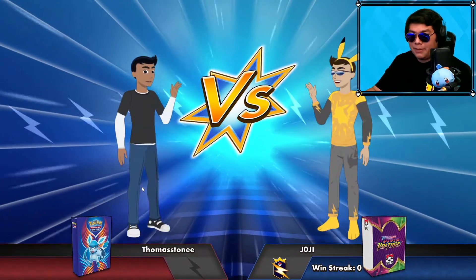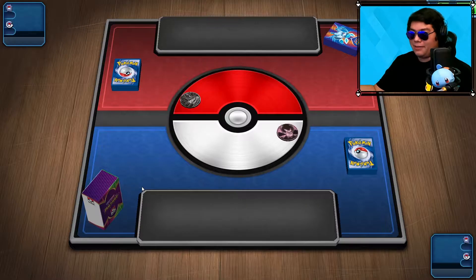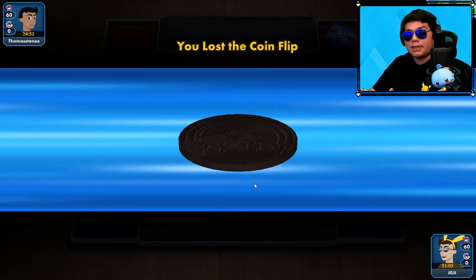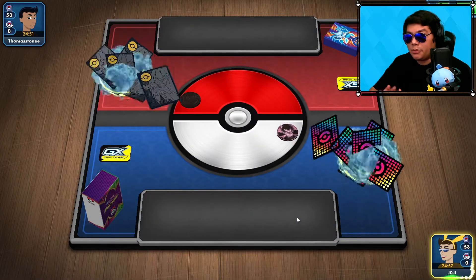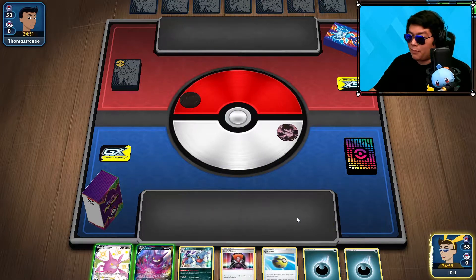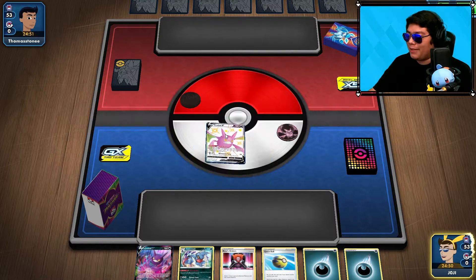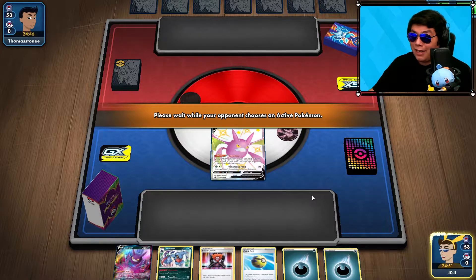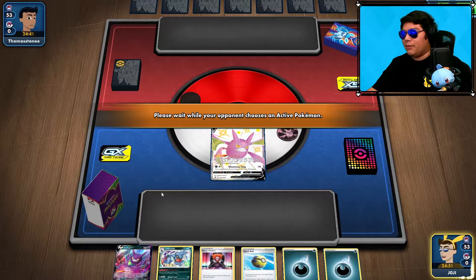We've got our first matchup. I don't know what it is based off the deck, but there is a Glaceon on it. There's a Tama Stone and a Tornadus coin, so maybe a Tornadus VMAX. I'm going first, which is ideal. Not ideal is having two Crobats out, but I'm going to put one down at least. I would have preferred maybe a Swablu or a Crogunk, but that's okay.